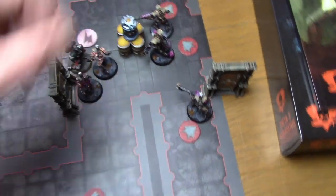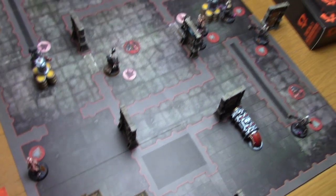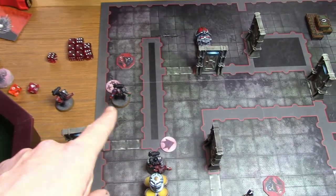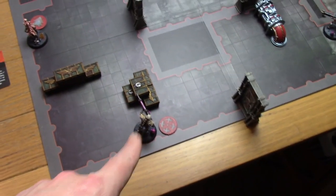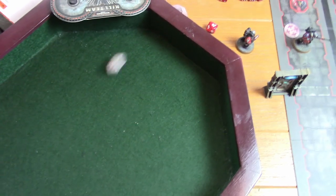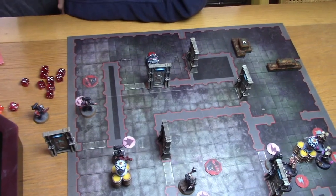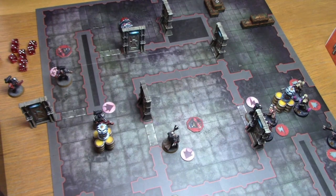The Flayed One needs a six to make the charge — rolls an eight. Environmental roll is a five — nothing happens, no minus ones. He's in combat as well. Onto shooting: a model fires at the Deathwatch Sergeant with the plasma gun — over half range, obscured, hitting on fives. One shot hits, strength seven versus toughness four wounding on threes — hits. Minus three armor modifier leaves a six-up save, which he fails. The Sergeant is taken out of action.